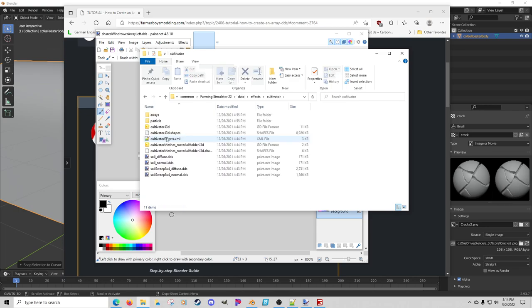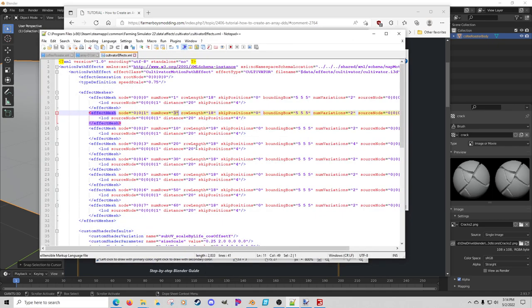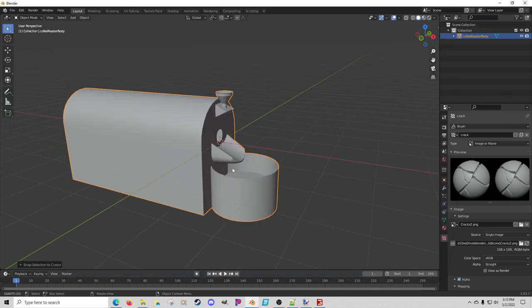Going into the cultivator, there's a cultivator effects - this is the only one I've been able to use on a placeable, that's another video. These effect meshes and these numbers are very important because these are the empties we're going to use in our animation. This second set of numbers is what we'll use when exporting - it's simply your number of rows and your row length. If you make an animation with 60 empties and a row length of 18, you use those numbers in your XML. If you try to put a 25 and an 18 in there, you'll get an error saying that texture isn't supported.